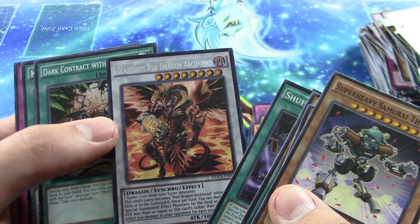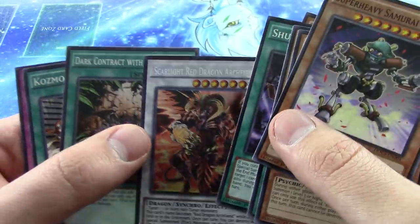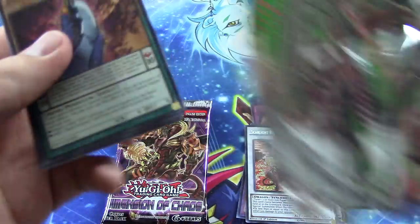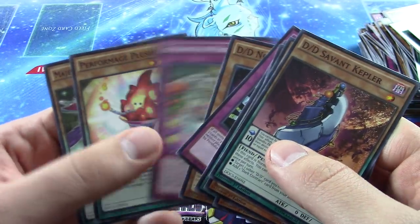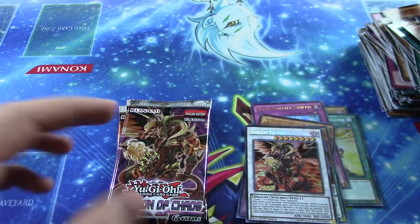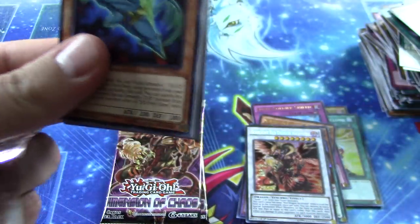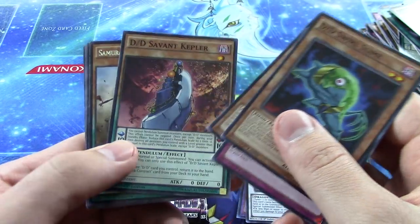Starlight Red Dragon Archfiend is our secret rare — that's a beautiful looking card! No Destroyer though for the friends, unfortunately. Super expensive secret rare, I kind of feel bad for them. The card costs like $130 and you need to play three of them — some people spend that on a whole deck. It's absolutely crazy how expensive that deck is.